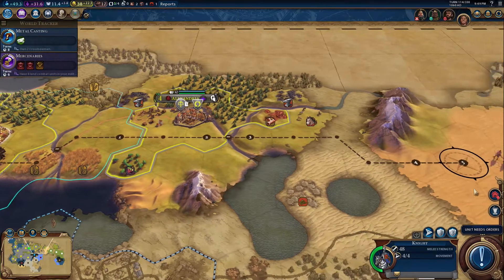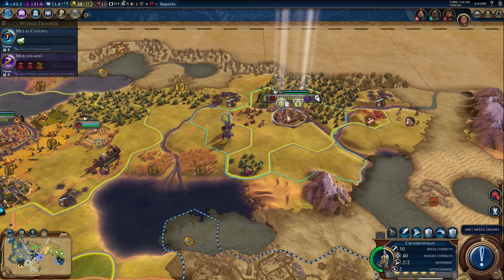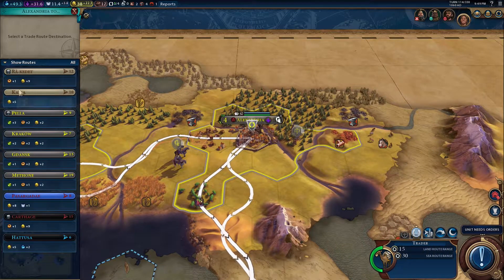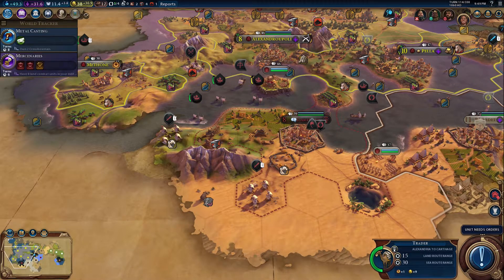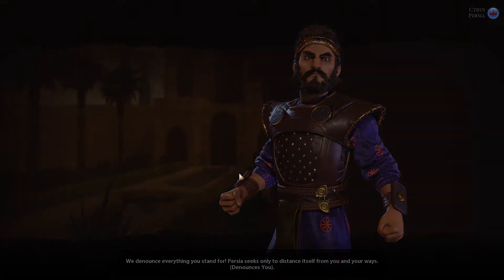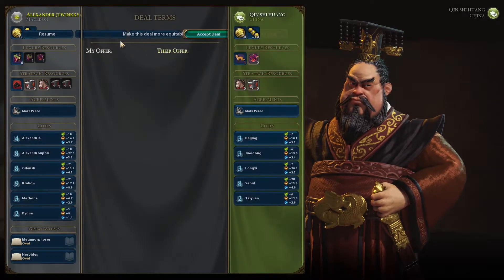He's fully healed now which is good. Send him on a perilous journey over to here. Actually I think he's wasted in there - I've decided. Just make sure you don't lose him. Trader from here - let's get some gold. That's a long trade route. Cyrus has denounced you again. Once I take China you're next in line. Qin Shi proposes a deal which again you can't see.